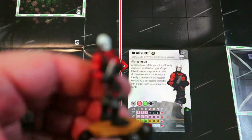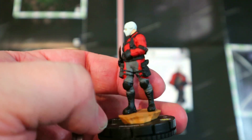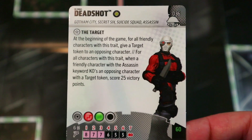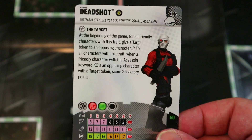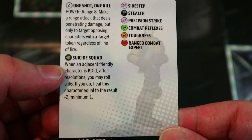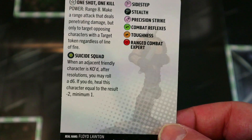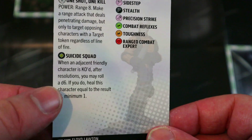Up next we've got Deadshot, who in my opinion is one of the better rares of this set. It would be nice if he had a sniper rifle, but apparently DC is removing guns from their toys — that's probably why he just has a knife despite all his range powers. He does have the Suicide Squad team ability, which says when an adjacent friendly character is KO'd after resolutions, you may roll a d6 and heal this character equal to the result minus two, minimum one.